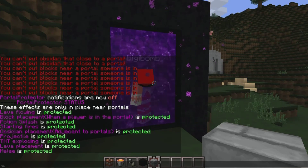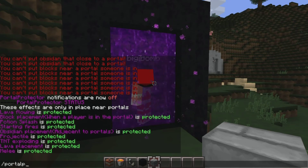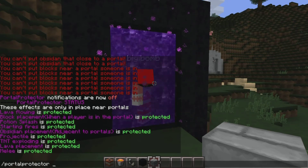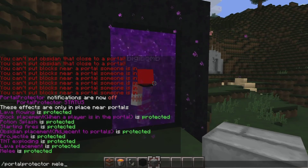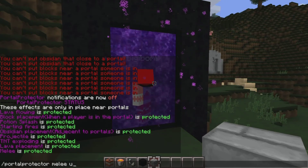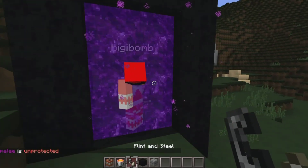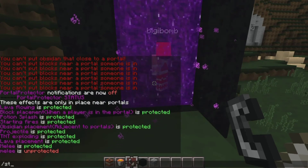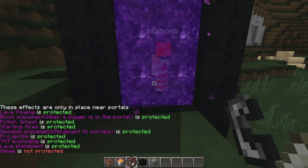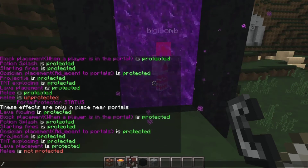Since the user I have right now is an OP on this server, I can actually turn one of those off. I'll turn off melee. Melee is now unprotected, so I can come up and hit this guy and he'll take damage. And there you go — it says melee is not protected.